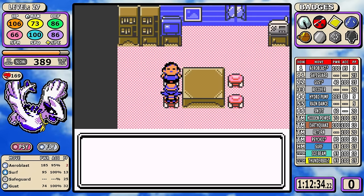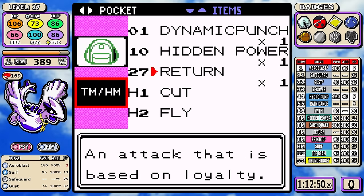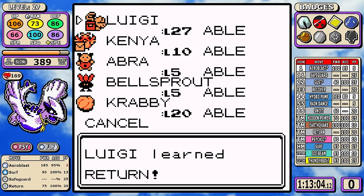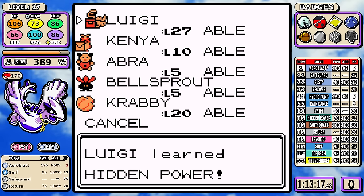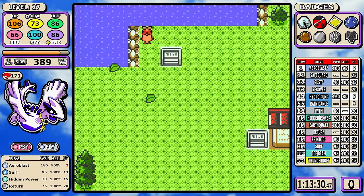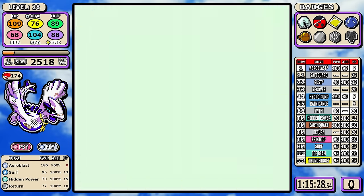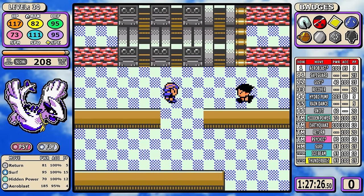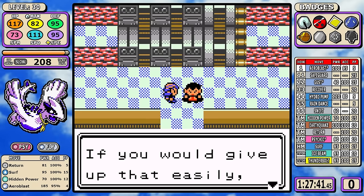I did something slightly unoptimal — I picked up Return at a time that wasn't too efficient. Usually I'd wait for the vitamin buy. This, along with Hidden Power Ice, is going to upgrade our moveset to handle pretty much every situation. More importantly, Return is so reliable and it's going to put a lot of the pressure off PP management during the upcoming segments. Through the power of video editing we skip the Rocket Hideout and pick things back up at Pryce.